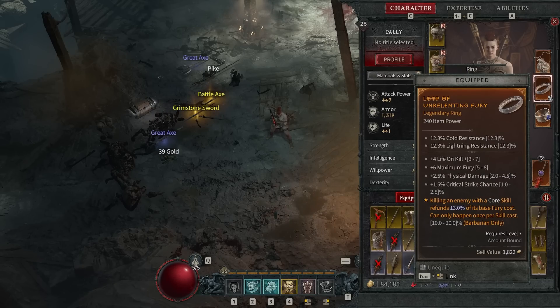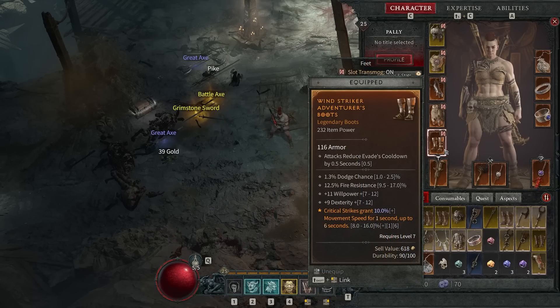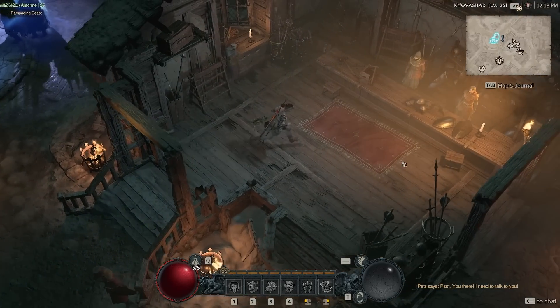The other legendaries I have: killing an enemy with a core skill refunds 13% of its base fury cost — but this is useless to us because our spender is a channel, so we're holding it for a long time, not spamming individual casts. I can see this being very good with other Barbarian skills though. And then this one: critical strikes grant 10% movement speed for one second, up to six seconds if we continue to get critical strikes. Because we have that ramping crit chance, it just means we're going to be moving around faster. And I shouldn't discredit this one either — damaging an elite grants you a barrier absorbing 315 damage, every 30 seconds. Basically if you encounter an elite, you get an extra Iron Skin, which is very, very nice for our survivability.